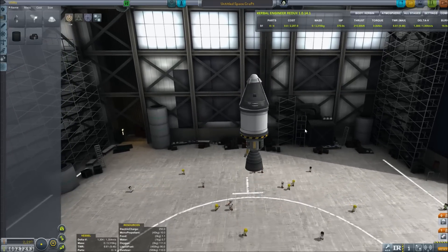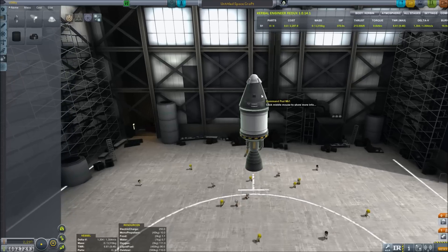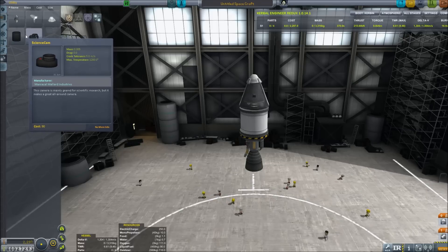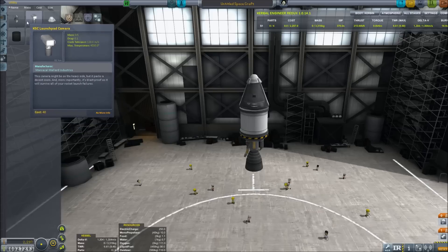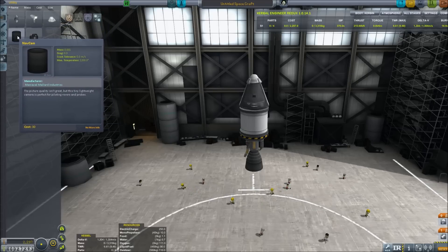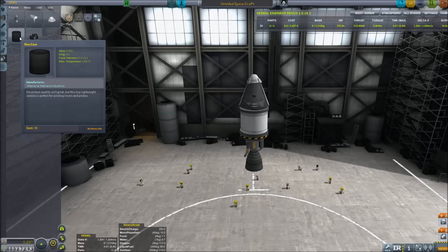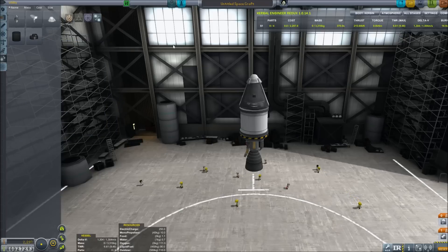This will be our first little rocket — pretty simple, just a command pod, a parachute, a small fuel tank, and a liquid fuel engine. There aren't really many parts available by default, but you may notice we've got some cool science cameras. These are part of a mod that adds a bunch of cameras to your vessel so you can look through them as you are launching, offering a different perspective on the whole thing. I will put a full list of mods below the video.